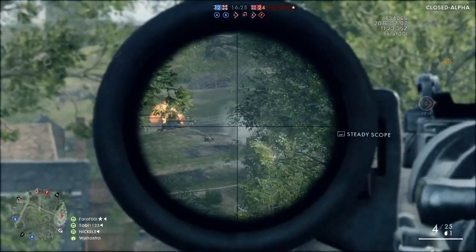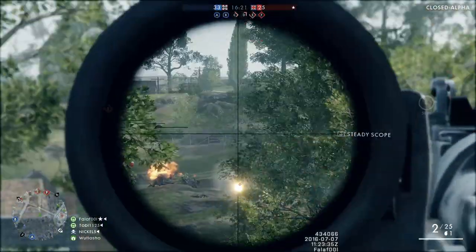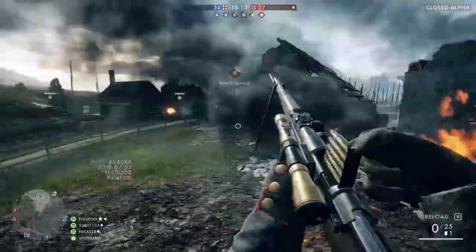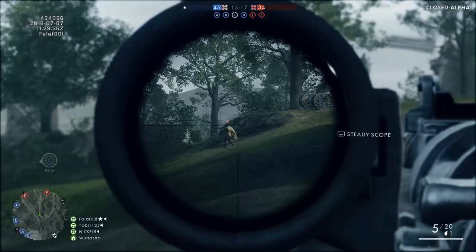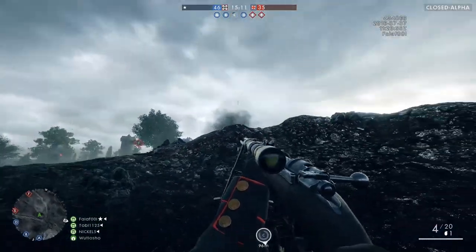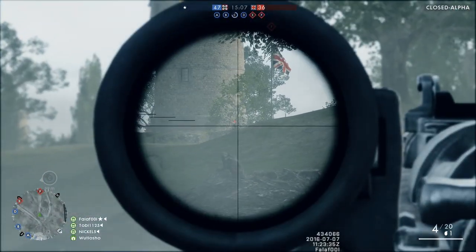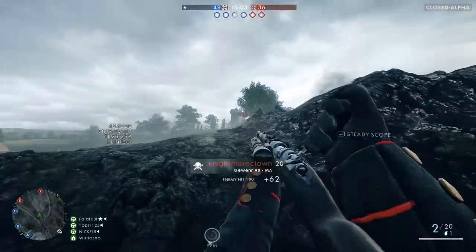It means less lead time. To give you some perspective, the fastest muzzle velocity of any bolt-action rifle in Battlefield 4 is 670 meters per second. This rifle shoots 880 meters per second — over 200 meters per second faster than the fastest rifle in Battlefield 4. The devs said they were going to increase muzzle velocity on a bunch of weapons to make the game feel more impactful, and this is definitely one of the weapons they were talking about.